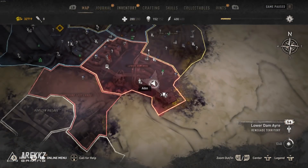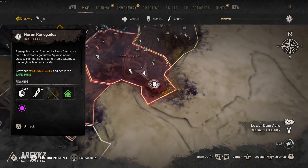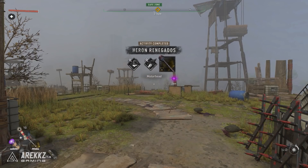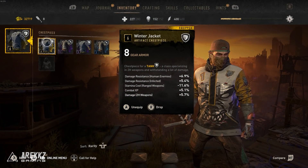If you want to grab this for yourself, head down to the lower Dam Aya area in central loop, located in the bottom right hand corner of the map. It's actually a reward for clearing the Heron Renegados camp. This item is a set reward and is always the highest level at level six and artifact rarity, and as a bonus when you clear the camp you also get this sweet winter jacket.